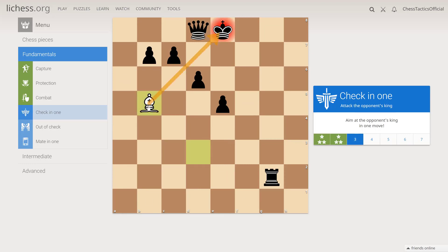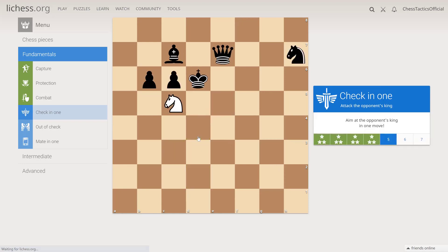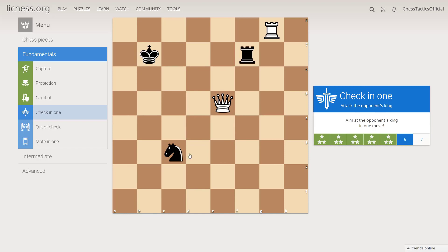Bishop b5. d4 — we can check on b7 and not be recaptured. If we play on e4, we will be captured by the queen. Knight b7. Queen b8 will check. So there are multiple checks — they are legal moves but we will be recaptured, so we want to avoid those moves at this stage. Queen b8.